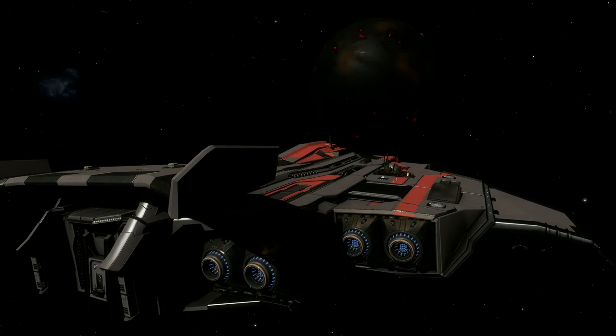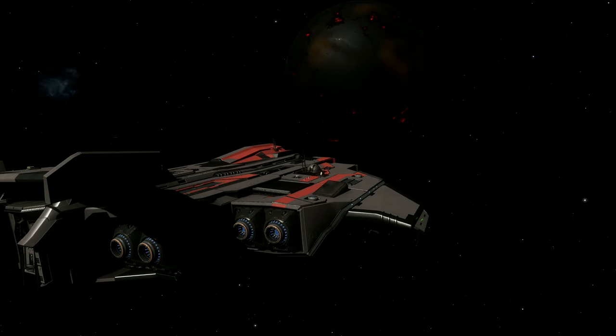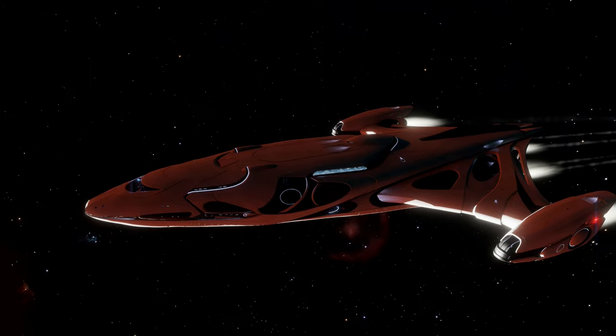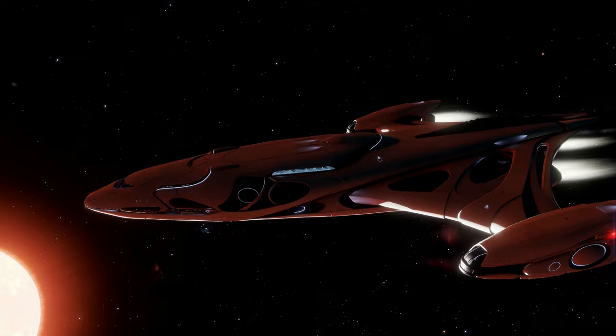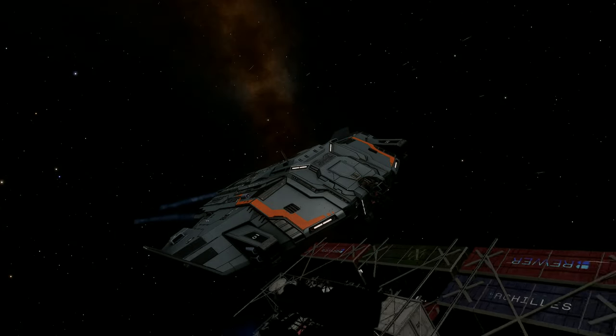Because when you want to transport enough supplies to keep a small planet in business, you currently have two options. One of those options involves selling your soul to the Empire for access to what's possibly the ugliest ship that they have exclusivity over. The other option though is the Type 9 Heavy, which has no such restrictions.